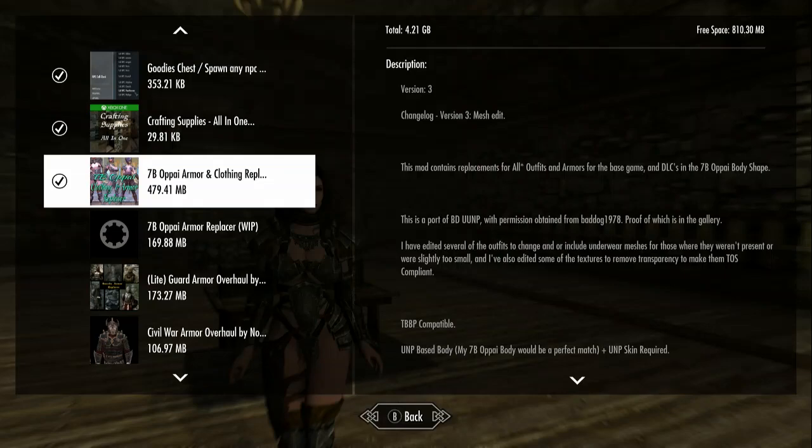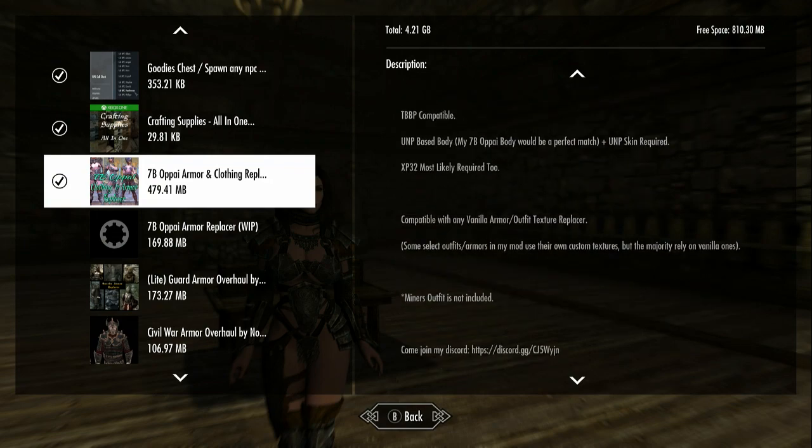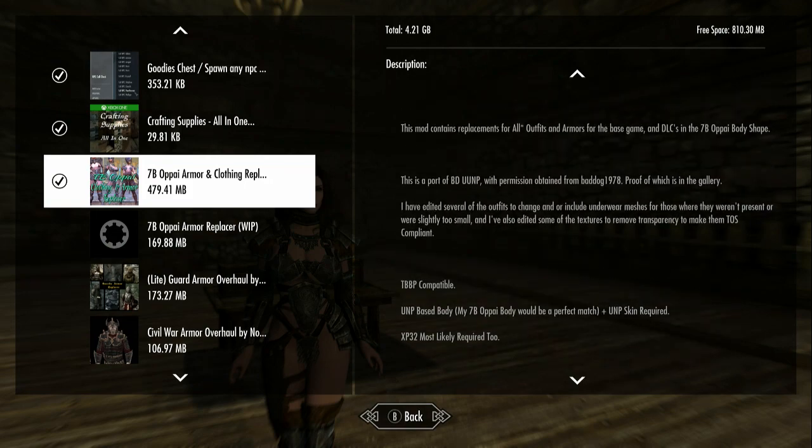Hello, so this is like the third or fourth or maybe even fifth time I've tried to do this — things keep going south. But nonetheless, this is the spotlight on the Seven Base OPPAI AI Armor and Clothing Replacer. This is the one done by Wikwah, ported over by Wikwah. It includes replacements for almost all outfits in the base game and the DLCs. The miners outfit is not included — I don't know why, but it's fine, it's not a big deal.